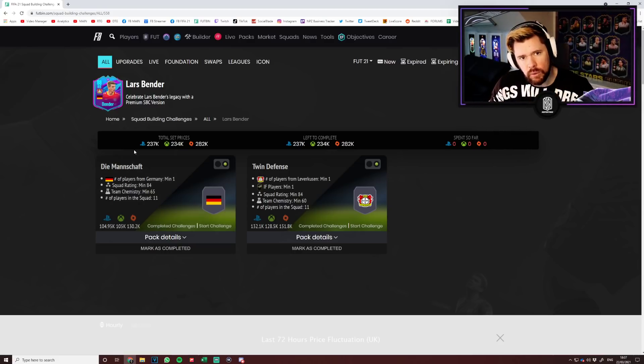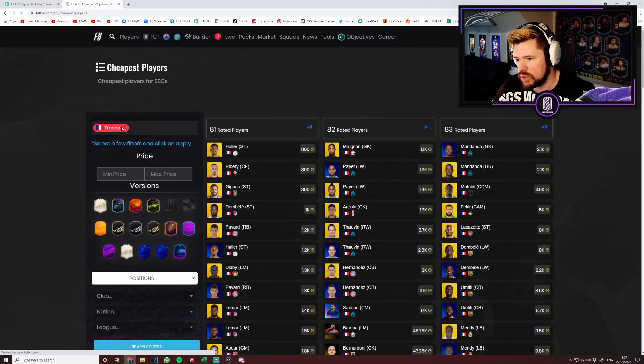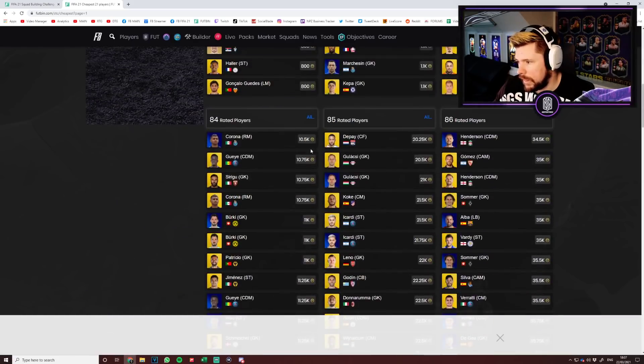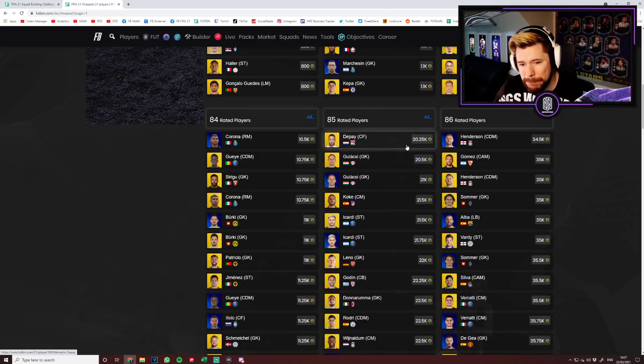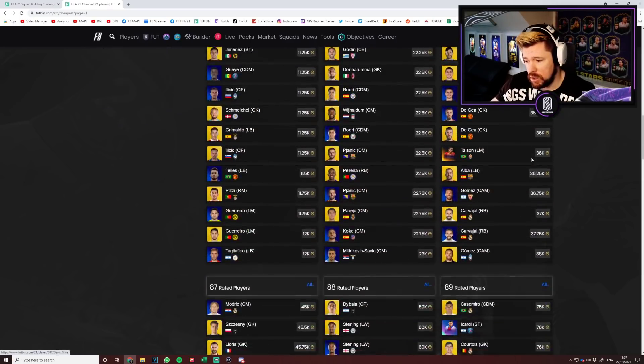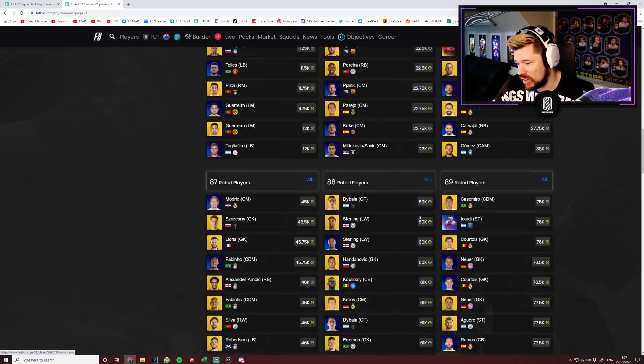I see all too many times people buying cards with liquid coins, and it's one of the reasons why the fodder market right now is so high. Looking at the market: 84-rated cards are 10K bare minimum, 85 is 20K bare minimum, 86 is 35K bare minimum, 87 is 45K, 88 is 60K, 89 is 75K.